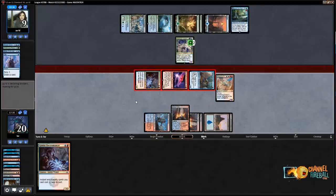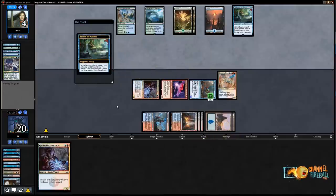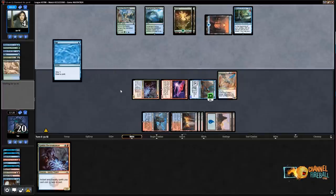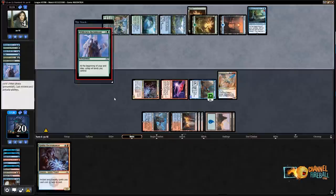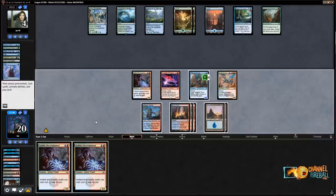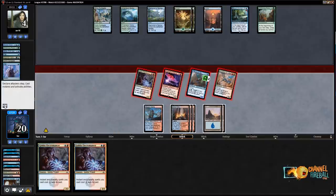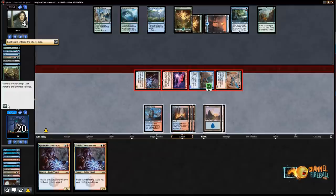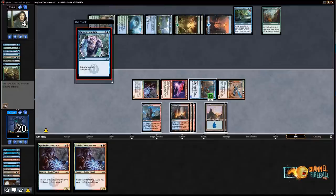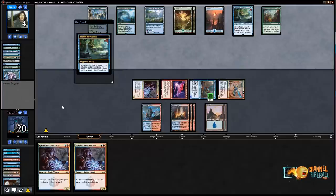If Nexus had been any other card they wouldn't be able to go off, but they have enough mana that with Wilderness Reclamation they can Nexus me. They have the Reclamation, so they have to have a Root Snare and not draw a counterspell. They can Root Snare on upkeep. I didn't hit anything relevant — let's send and see what happens. If they have it, they have it. They do — this is going to be close. I'll need another counterspell.